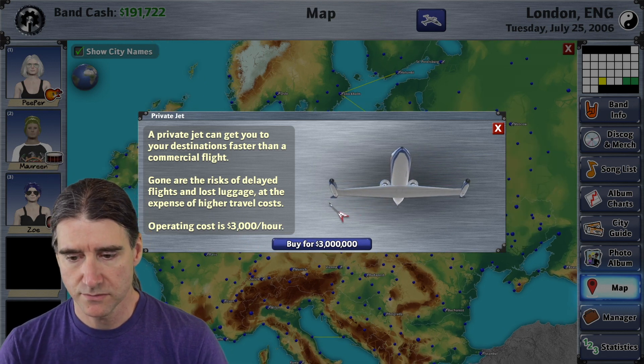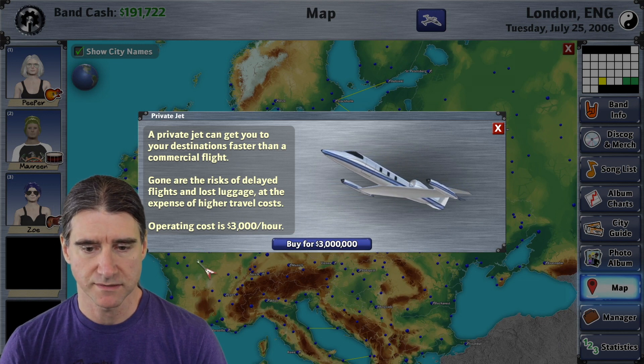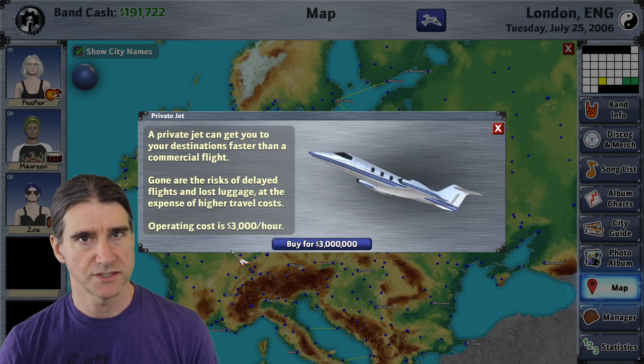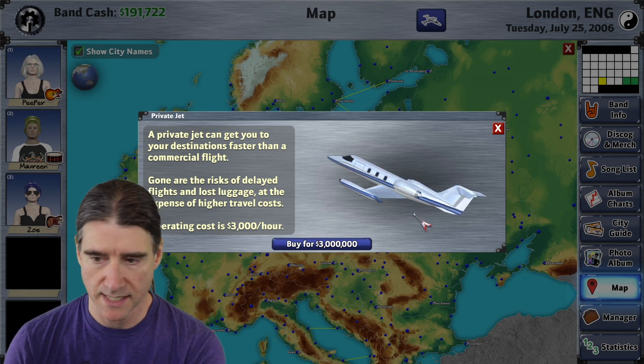You have this button right here to buy a private jet. It costs $3 million to buy the private jet, and traveling with it costs $3,000 an hour. So this is definitely for when you make it big.